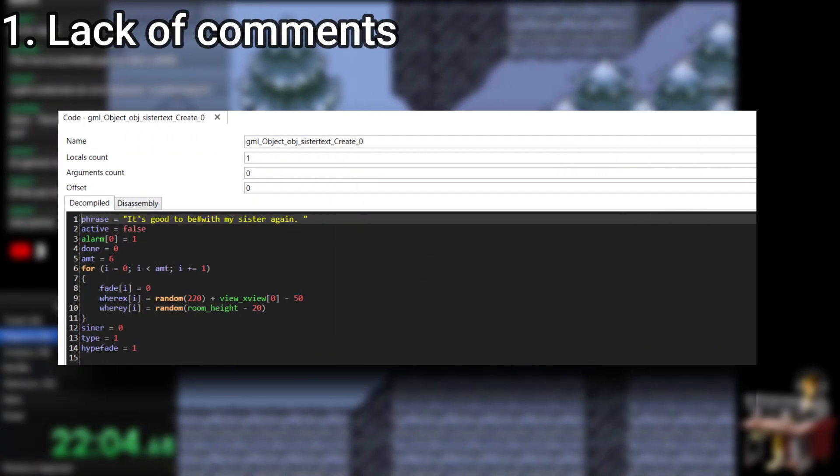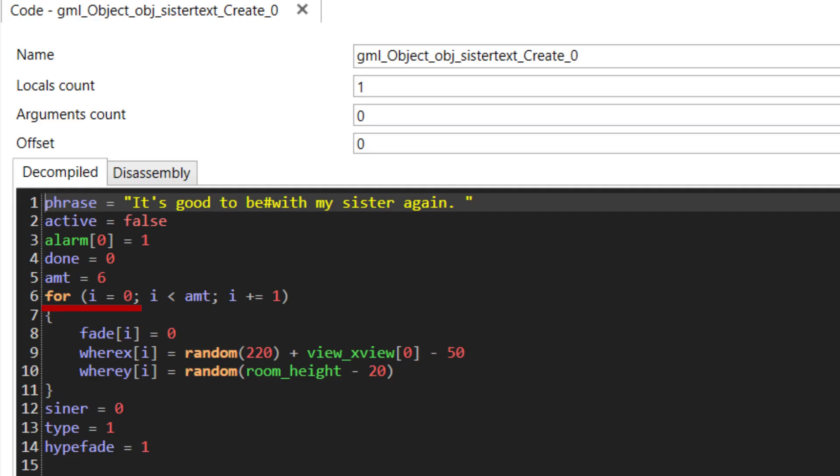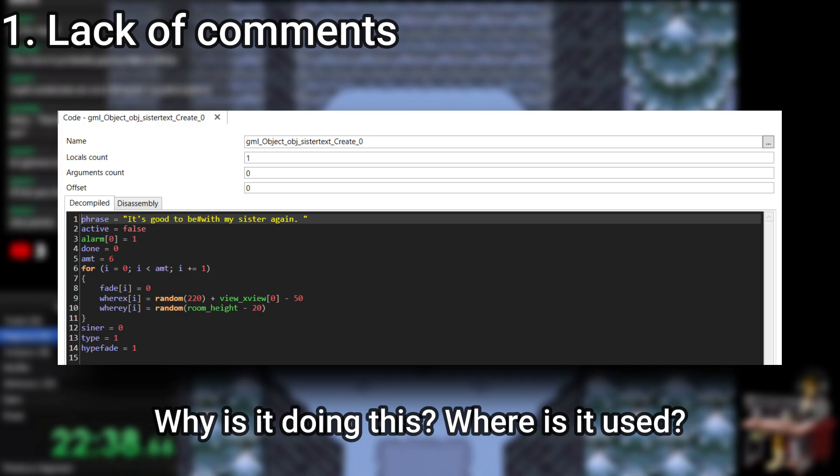Take this for example. Here's a snippet of code that contains a for loop. It calculates: for when i equals 0 and i is less than amt, add 1 to i. While the loop is active, have i's fade value equal to 0, have i's x position equal to whatever integer is randomly selected plus view_x minus 50 — generating a random x coordinate on screen — and for i's y position, calculate it using the random function and subtracting 20 from the room height. I can tell what it's doing, but I can't tell why it's doing it, or what effect it has in the game.